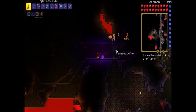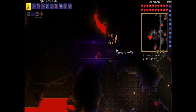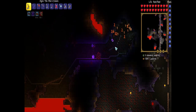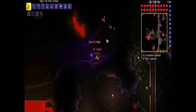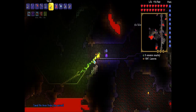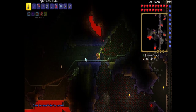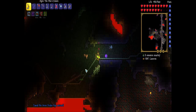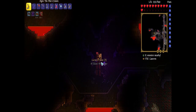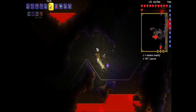The arrows are doing alright damage. There's the Arms Dealer — we can probably go buy some ammo now. We picked up the slings — that's what I wanted.